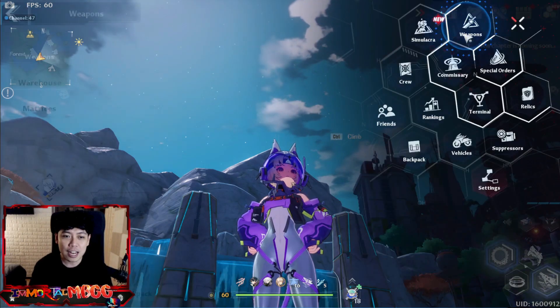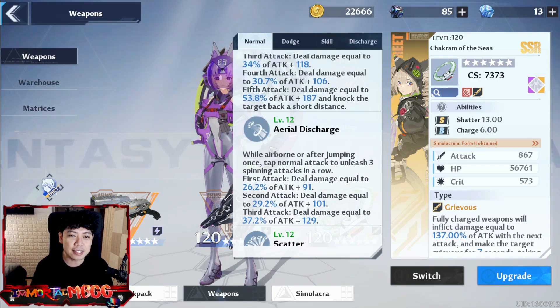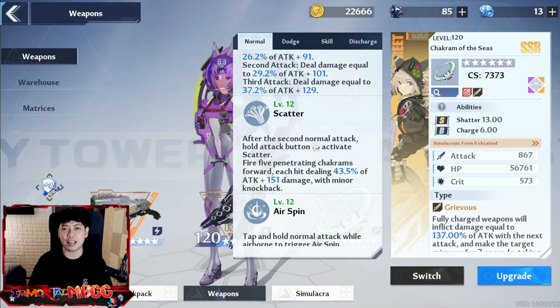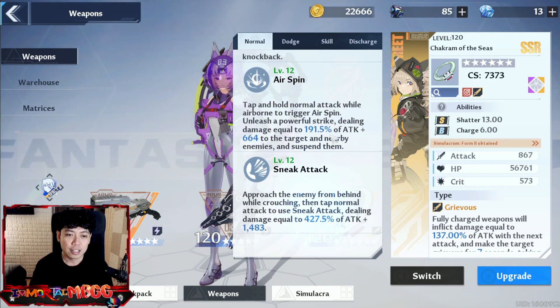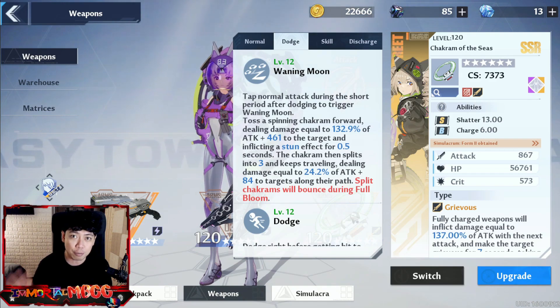Let's look at her skills. The first skill is the normal attack. Then we have aerial discharge — after jumping, you attack. The next one is you attack and then hold the attack button, so that would be the scatter. The next is air spin — the scatter but you have to jump, so you have to be in the air. Then sneak attack. She only has one dodge skill but this dodge skill is very useful, which we'll talk about later.